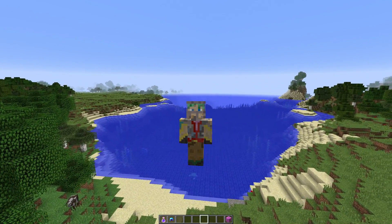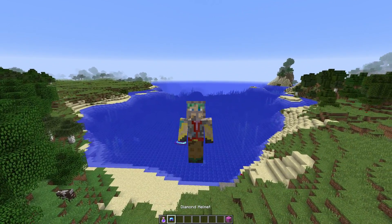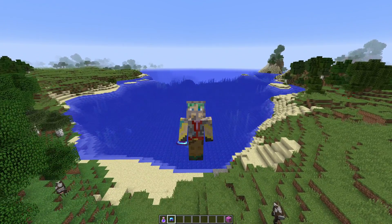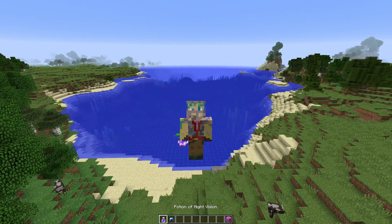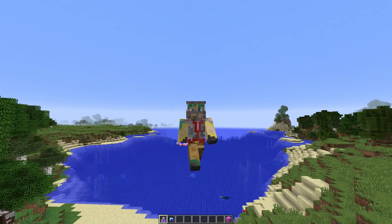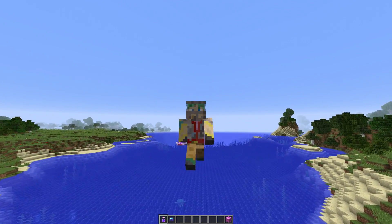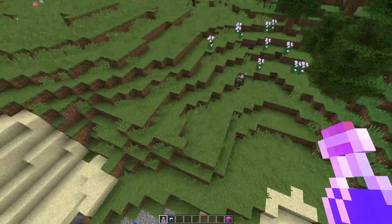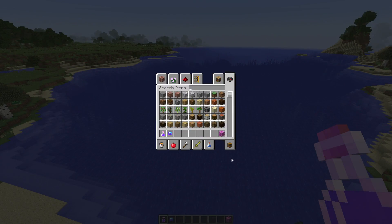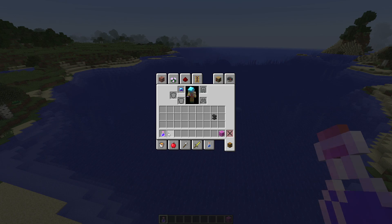I have my water breathing respiration helmet — I should have done a turtle helmet, or would it be a turtle shellmet? I also have a potion of night vision, so we should be able to see nice and clearly underwater. I found an ocean right on the side of some plains in a newly generated world.